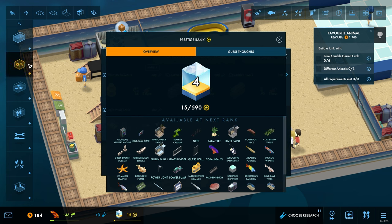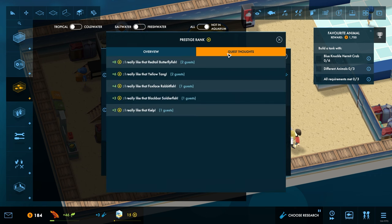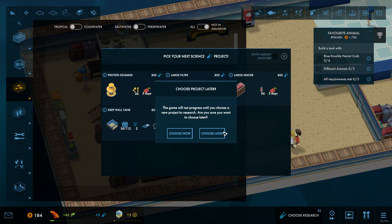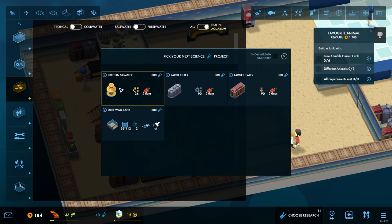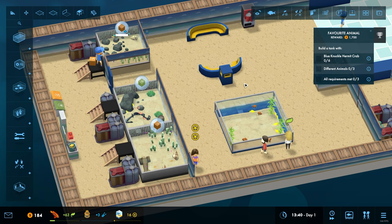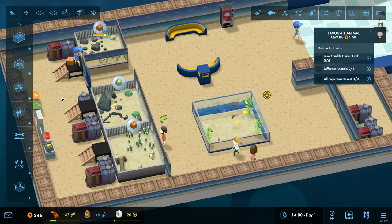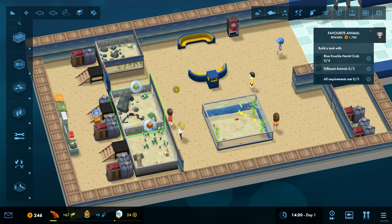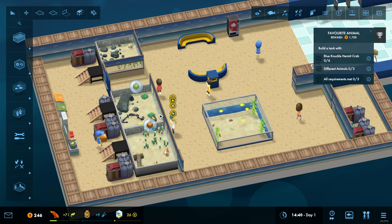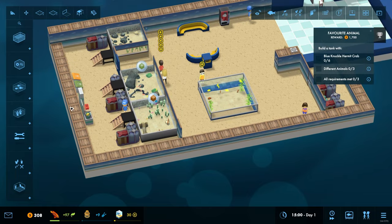We haven't got some of this stuff yet — this is all stuff we still have to unlock. Choose now — here are some of the things we can have. We'll go with the protein skimmer to start with, because at the moment our tanks and the amount of fish we've got are not big enough to require the massive heaters. The combis are doing the job just fine. So we'll have this area over here as the starter area — this is going to whet your appetite for the rest of the aquarium. Lots of little small fish, lots of colourful, nice-to-look-at fish. And as we go deeper into the aquarium we'll get into the big boys as we unlock them.